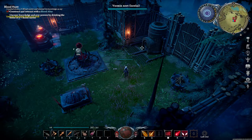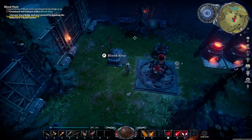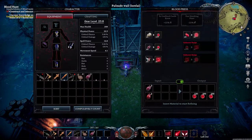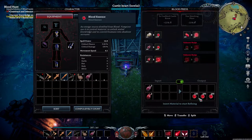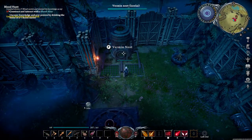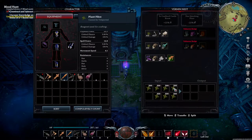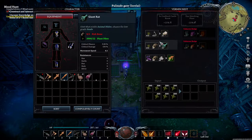Last video I don't even think I had a base yet. So now we got all sorts of stuff. We got our heart, we got furnaces, we got a sawmill, we got research tables, we got a blood press where we put different things in and it squeezes them into blood essence. We got a vermin nest where you put in plant fibers and bones and it makes rats that you can use in your crusher or to eat.